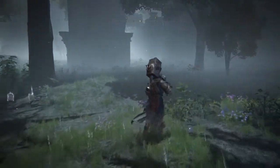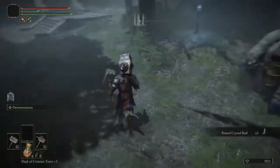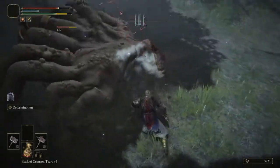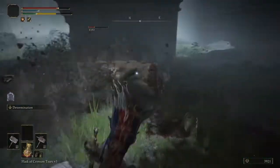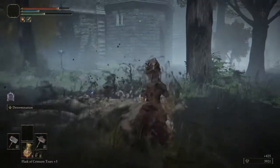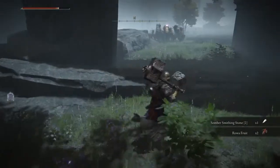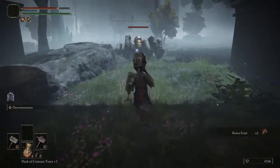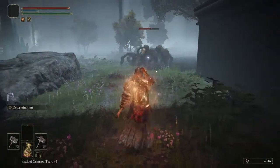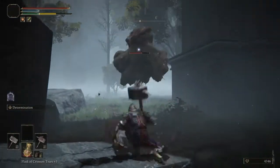I got these dual hammers right here, and I hate these enemies because they're the worst - they still take so many hits to kill with the dual hammers. Things you can get here are basically a ton of sombering stone twos. We traded hits right there. I hate these things so much.